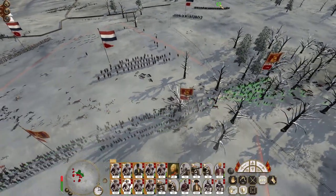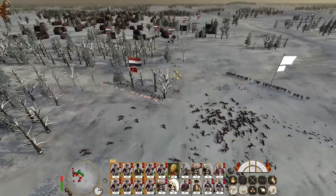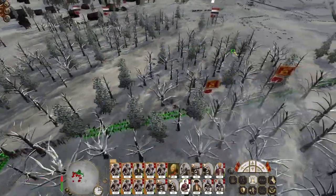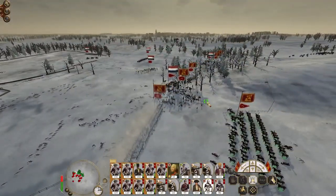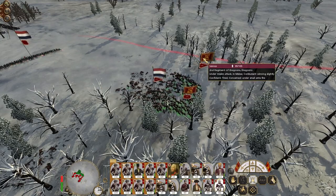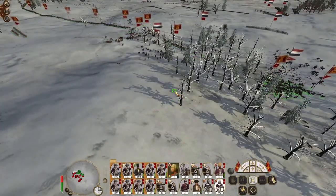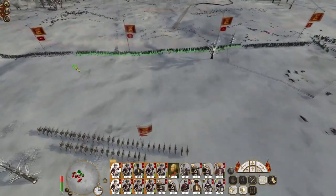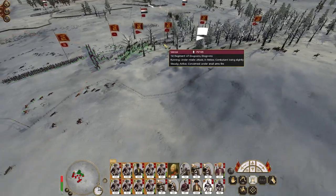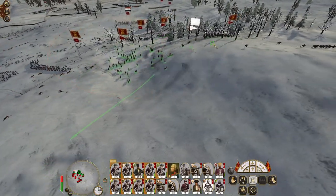Drop into square because enemy hussars are coming in. The howitzer is focused on that engineer unit. Cuirassiers are going to go for my general and my grenadiers on the flank — form square. Heavy cavalry ready to respond. Okay, dragoons kill the provincial cavalry. This is where it could potentially get a bit dicey — try to hold this corner of the line back, because that's quite a lot of enemy strength.